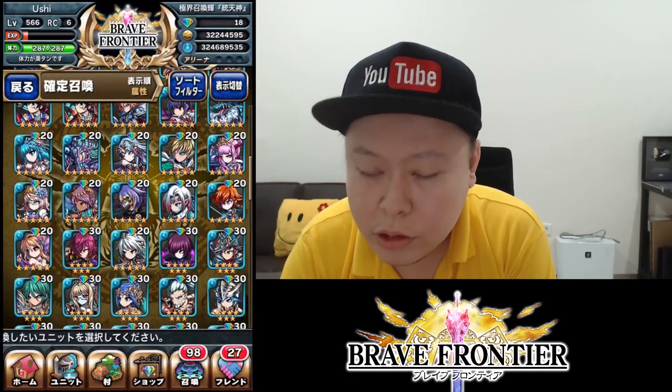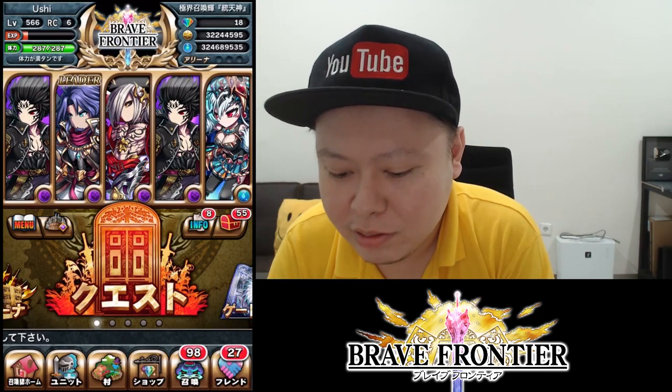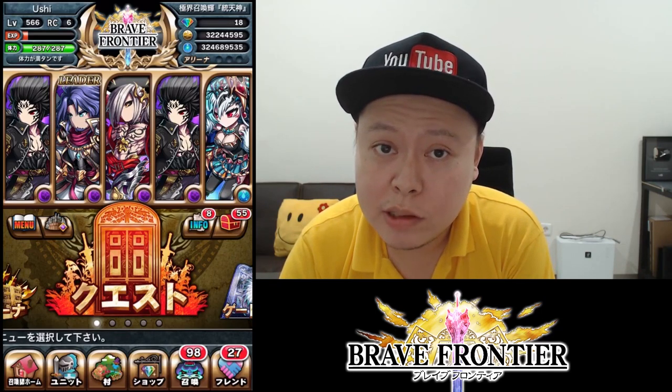That's the new units, guys. The door animation and everything is still there, so that was the rare summon for the new units. It's kind of guaranteed — that's really nice. Three new units and I only needed to spend 90 gems to get all three. On the normal gate, that would be considered super lucky, so I think it's worth it — 30 gems for one unit.